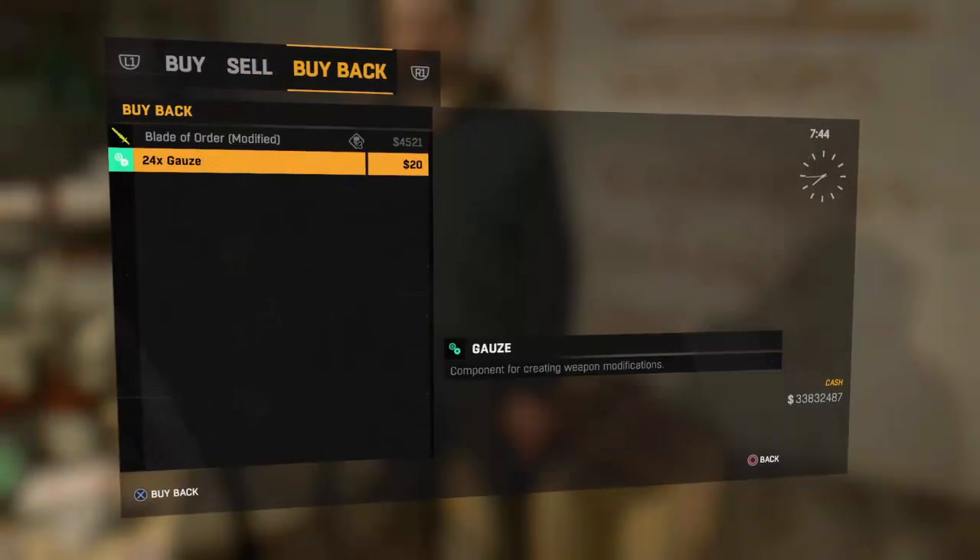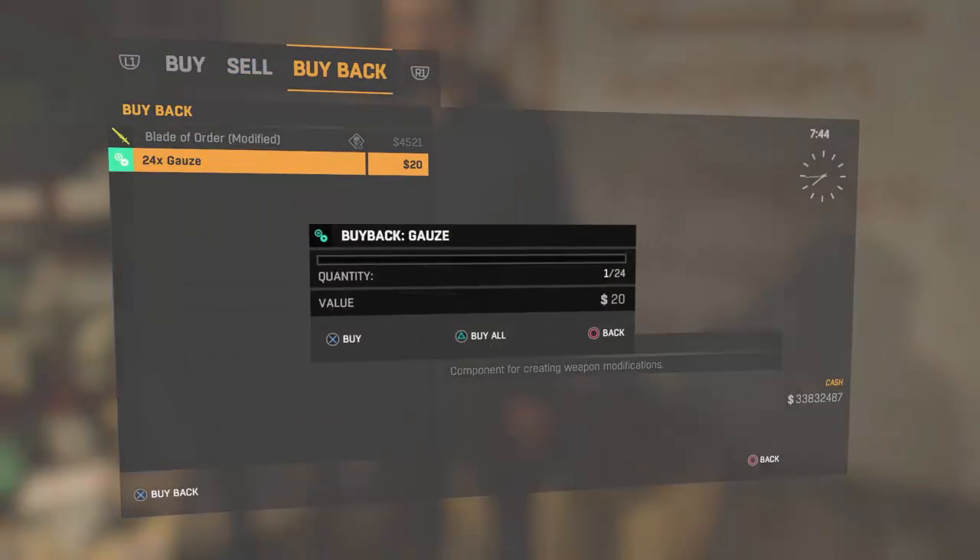Then you want to go ahead and click buy back. If you guys do not know how to duplicate at all, make sure you check out the description down below or click on the cards icon in the corner — it'll teach you guys how to duplicate. It's very simple.